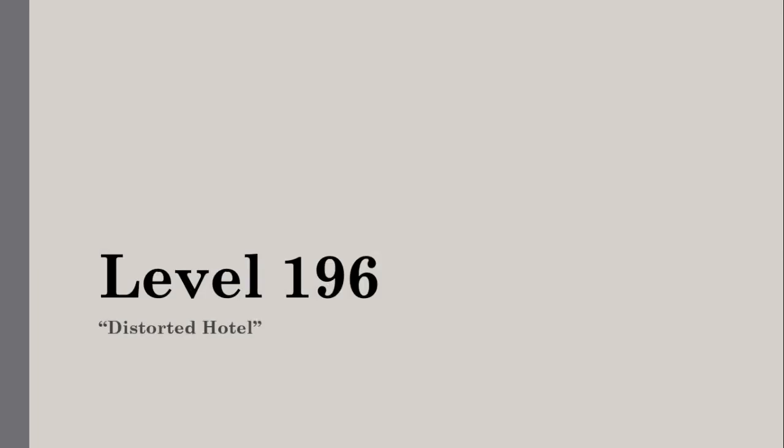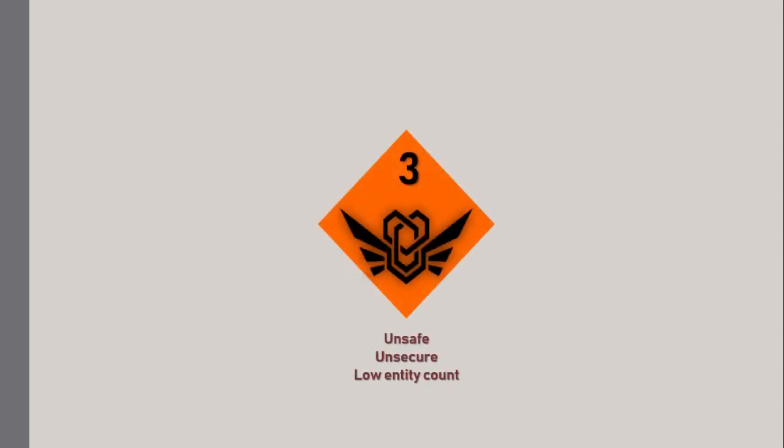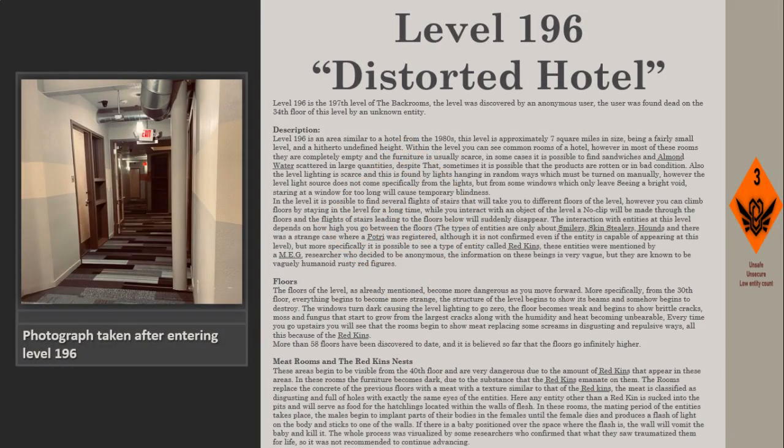Level 196 — distorted hotel. Survival difficulty: class 3, unsafe, unsecure, low entity count. Level 196 is the 197th level of the Backrooms. The level was discovered by an anonymous user, who was found dead on the 34th floor, killed by an unknown entity.